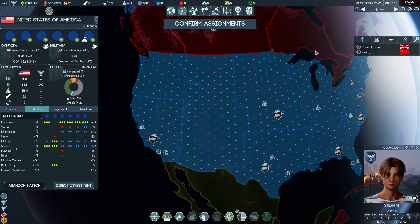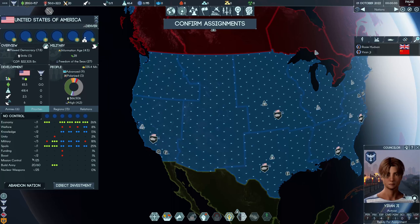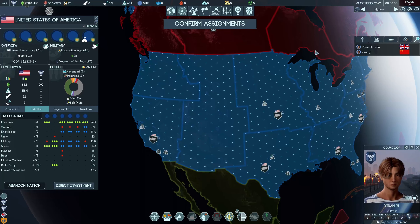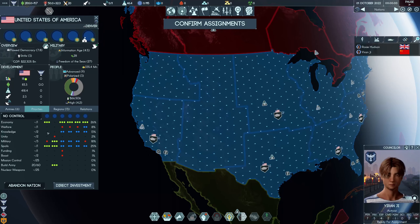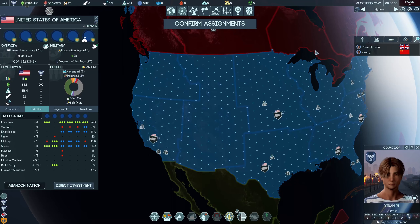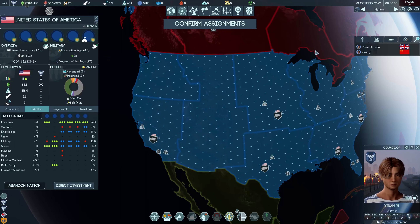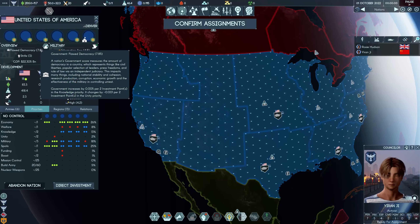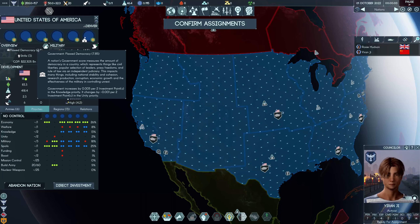So, you never want to use spoils, and you don't want to use military investment to reduce strife. For the USA, you probably want to be doing primarily welfare initially to get inequality down, along with some knowledge or unity — probably a little bit of unity at the beginning with some knowledge, then gradually increase the knowledge over time. That will bump up cohesion, which will bring down the base unrest value, so the unrest will stay down. It will also bump up democracy, which improves economic growth.